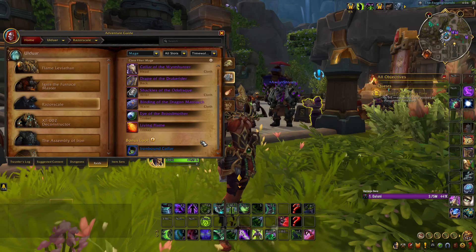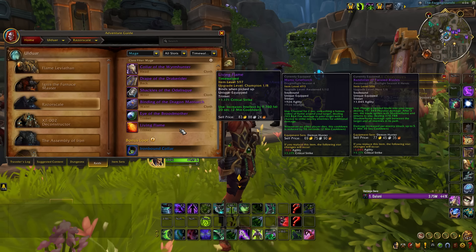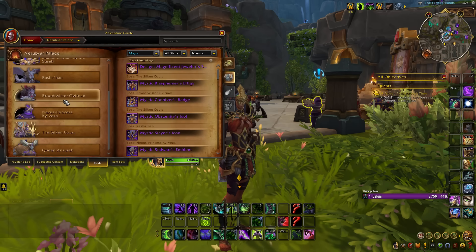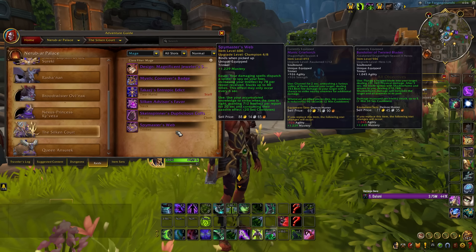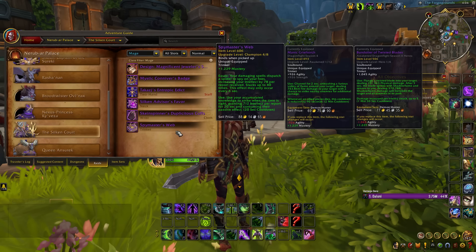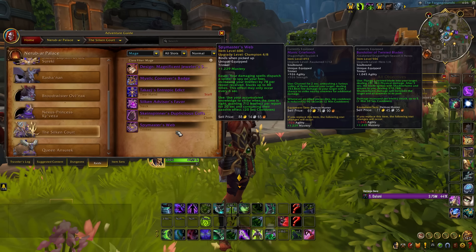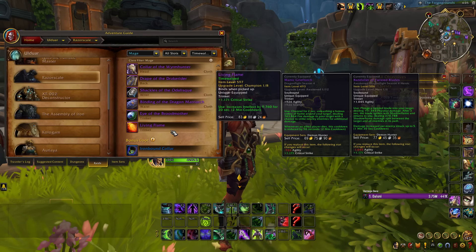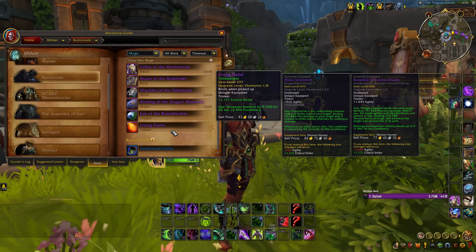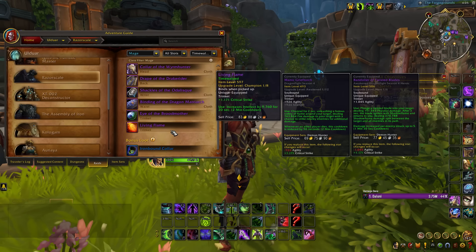For caster classes, you're looking to get the Living Flame on hero track, which is the best intellect-based trinket for any DPS intellect class. It rivals the Spy Master's Web as a best-in-slot trinket. Unlike Spy Master's Web, which requires you to stack up a damage bonus before unleashing it after your two- or three-minute cooldowns, Living Flame is easier to use — no stacking component, lines up with two-minute cooldowns, and if you die, you don't lose stacks like you would with Spy Master's Web.